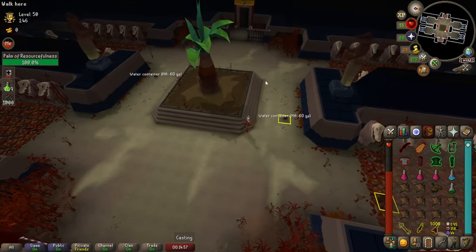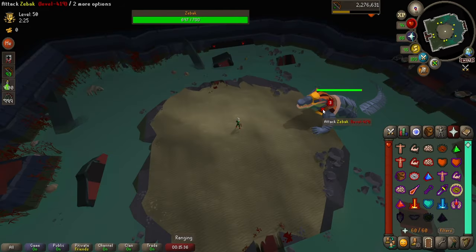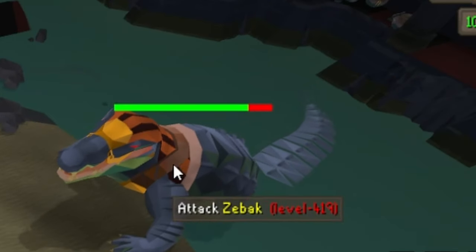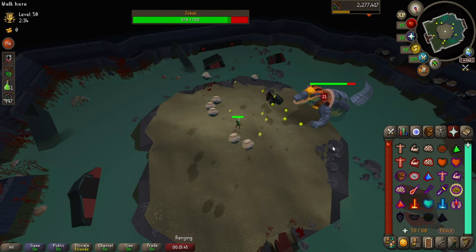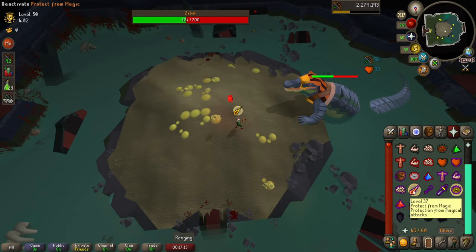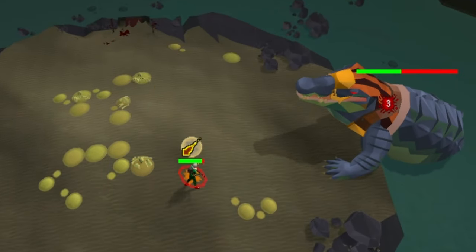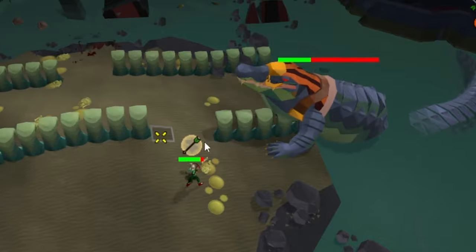Once the tree is happy, pick up your item and go into the boss room. Heal up, restore your stats, equip your ranged gear, use your ranging potion, and go in. As you can see my Enchanted Ruby Bolts proced immediately which took a big chunk of the croc's HP right at the start. Have your ranged damage prayer up constantly and watch out for what the boss is about to throw at you. Zebak has two normal attacks which you need to pray against accordingly: Magic and Ranged.